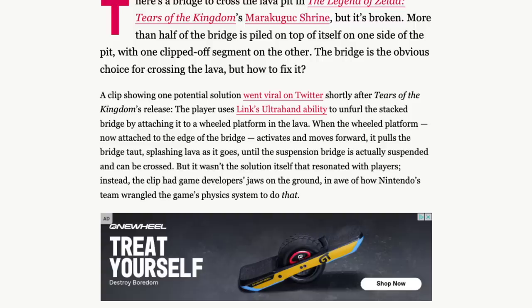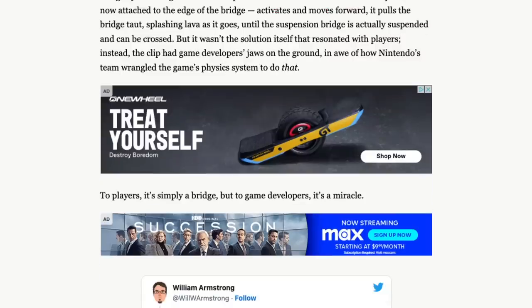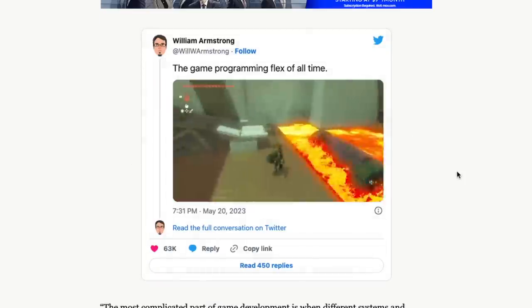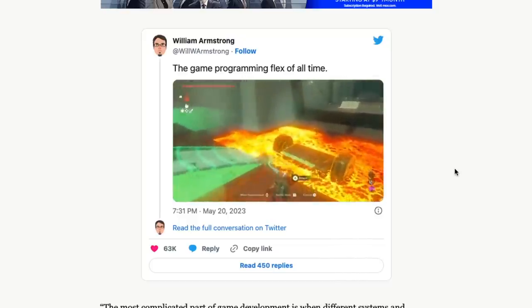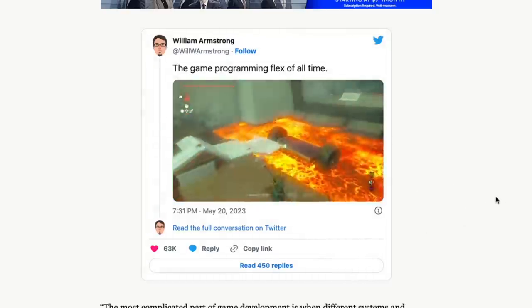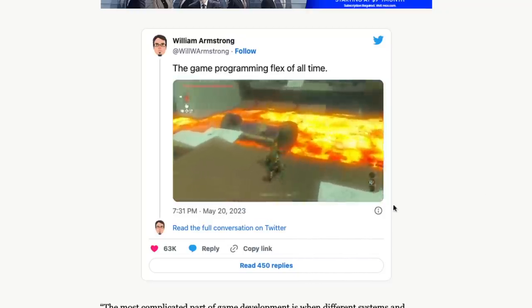It wasn't the solution itself that resonated with players. Instead, the clip had game developers' jaws on the ground in awe of how Nintendo's team wrangled the game's physics system to do that. To players, it's simply a bridge, but to game developers, it's a miracle. Here's that clip in question — you guys might remember this shrine. This is one of the many things in this game that has developers in awe of this physics engine.